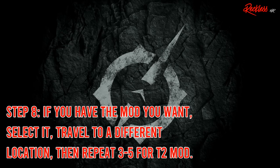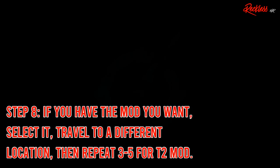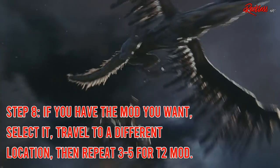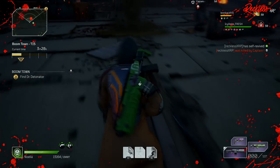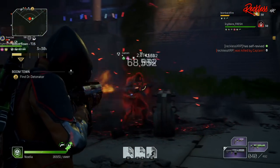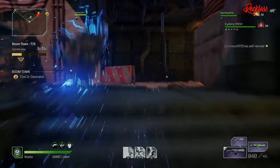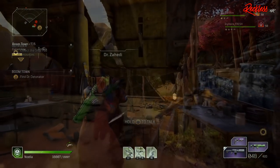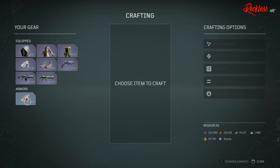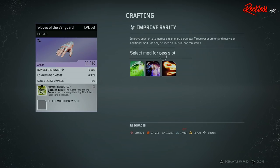Step 8: If the gear you want has the mod you want, go ahead and select it, then travel to a different location, and repeat steps 3 to 5. Now, if you're doing this method with blue gear that already has the attributes and the Tier 1 mod you want, or if you don't really care about what the Tier 1 mod is because you plan on changing it anyway, then go ahead and start at step 3 for the Tier 2 mod. If you do everything correctly, you will be able to have the gear you want, with the attributes you want, and the two mods that you want on it.